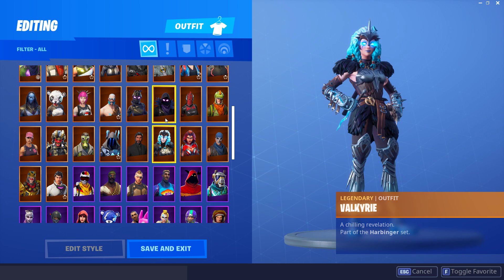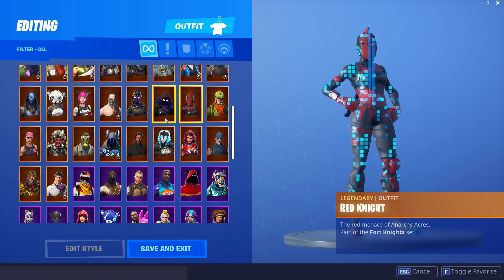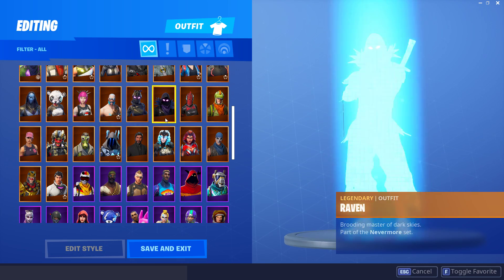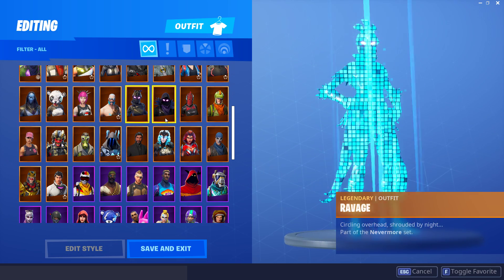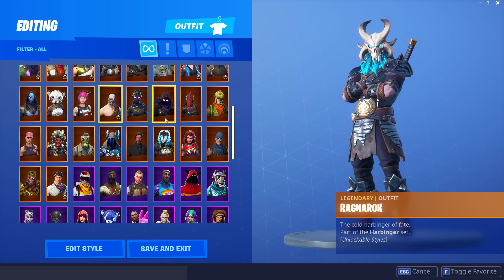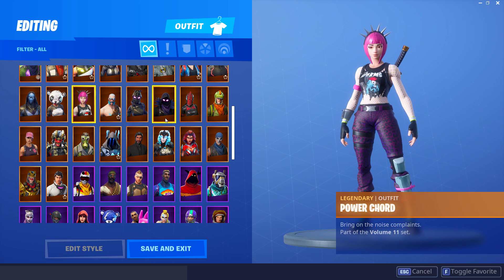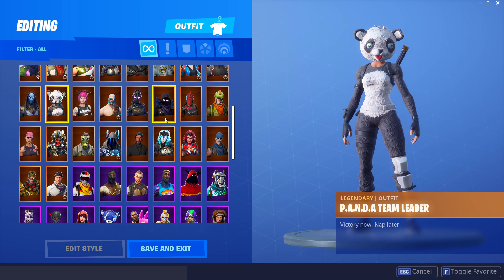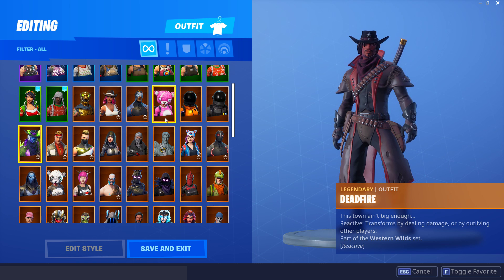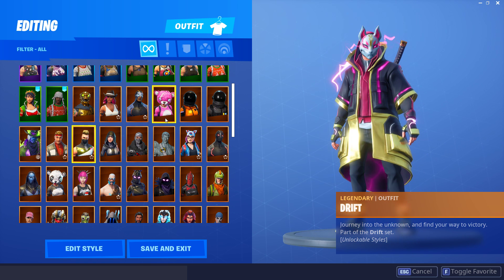The Reaper, Valkyrie, Valor, War Paint, Rex, and the Red Knight - I've had Red Knight ever since it first released. It may basically be the new default now but it's still one of my personal favorite skins because it just looks amazing. Another two personal favorites are the Raven and the Ravage - these look mad, I love everything in the Nevermore set. The Ragnarok is probably one of my favorite Tier 100 skins. Power Cord looks really cool. Panda Team Leader is probably the best team leader skin. The Omen and Dead Fire - I think Dead Fire's gonna become pretty rare but he's kind of ugly, not worth 2000 V-Bucks.